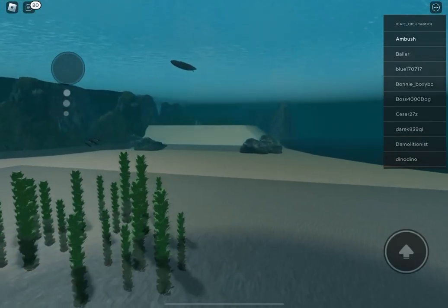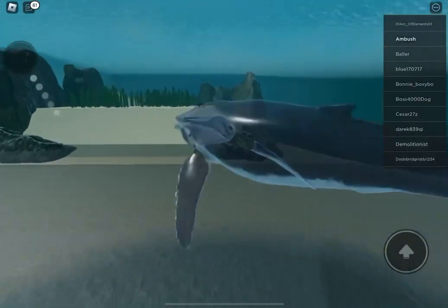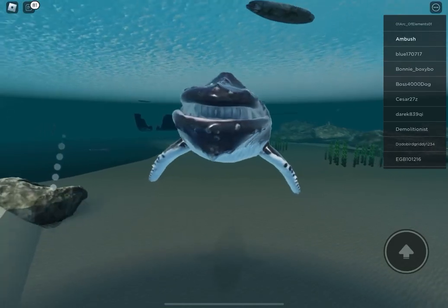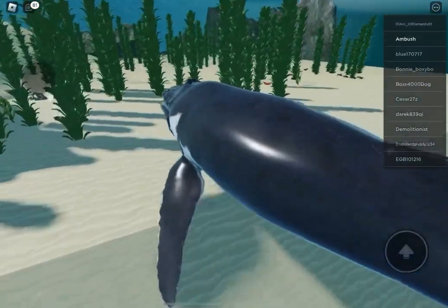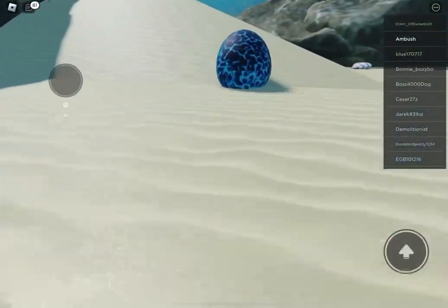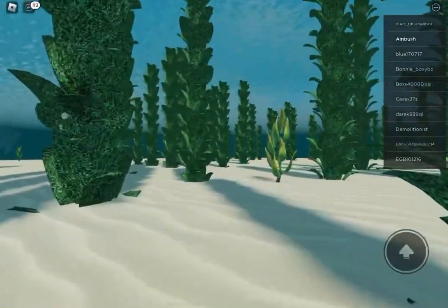Now we're looking for the sea monsters badge, where you can get baby kraken. Here's the Nest Week Crunch — this is the monster badge.